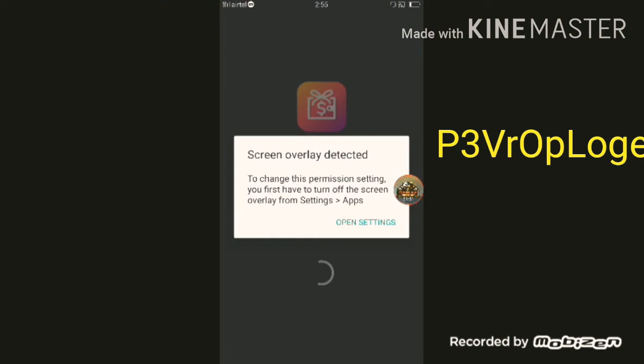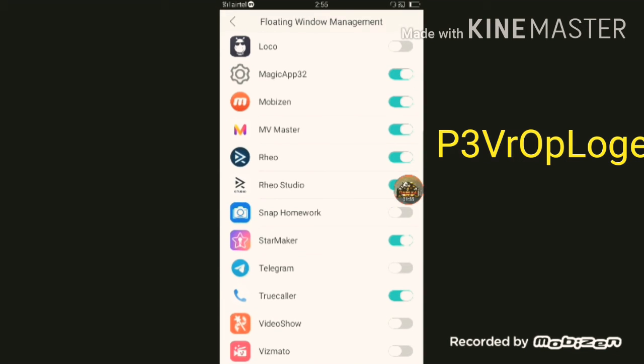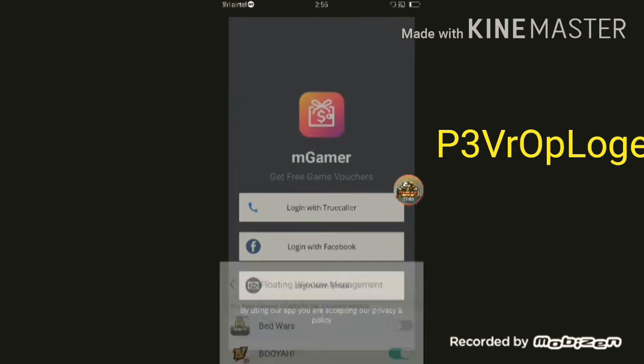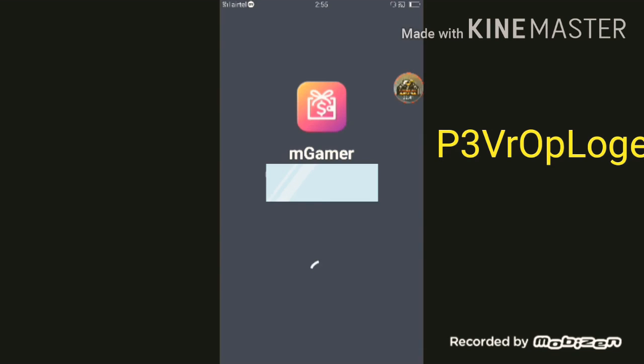Here is a permissions section, and interactions are also available. You can see the apps listed here. There is a library — enter your email ID or phone number. I will tell you guys, do not use email ID. I have done the login.